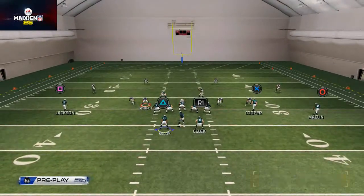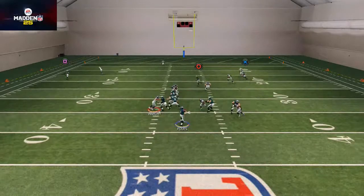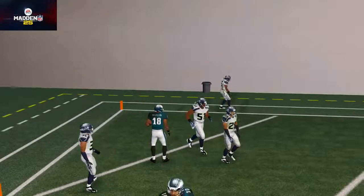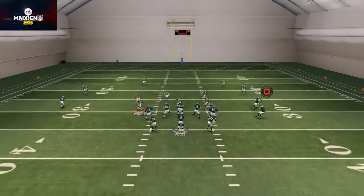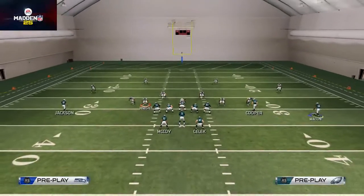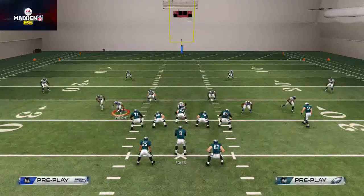If it's a man blitz and Brent Selick picks someone up, we'll need to hit that slant route coming across. Just make your read — if Brent Selick doesn't go out, continue to progress across the field. You'll see Jeremy Macklin open wide over the middle. Riley Cooper's route you can actually pass lead outside when he cuts and he'll react to the ball and do a nice job at beating man-to-man coverage.